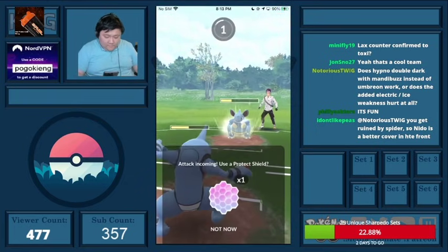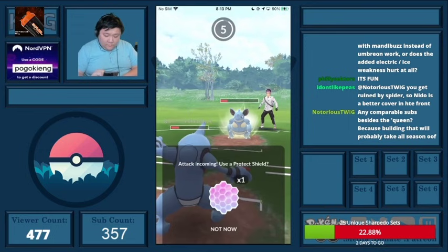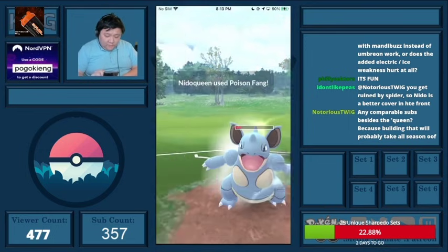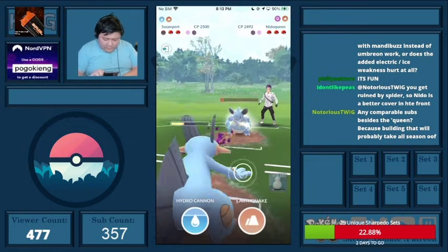If Jellicent was obviously gone, they wouldn't have an answer to Swampert. At this point I make a very critical decision — I decide not to throw the move, because I'm Poison Fang'd. This would allow Jellicent to farm me down really easily, so I decide to let the roles reverse and actually farm it down with Swampert. I should have waited the clock a little bit longer.